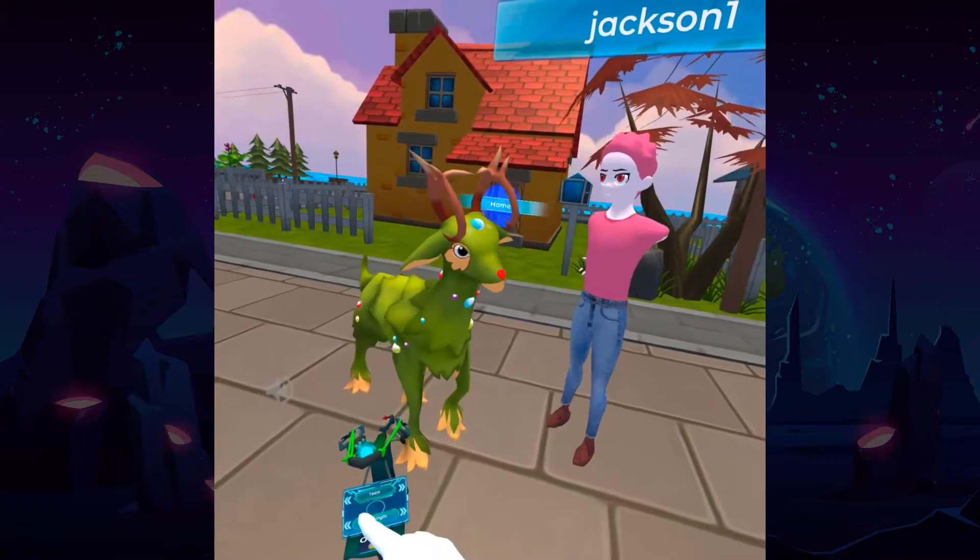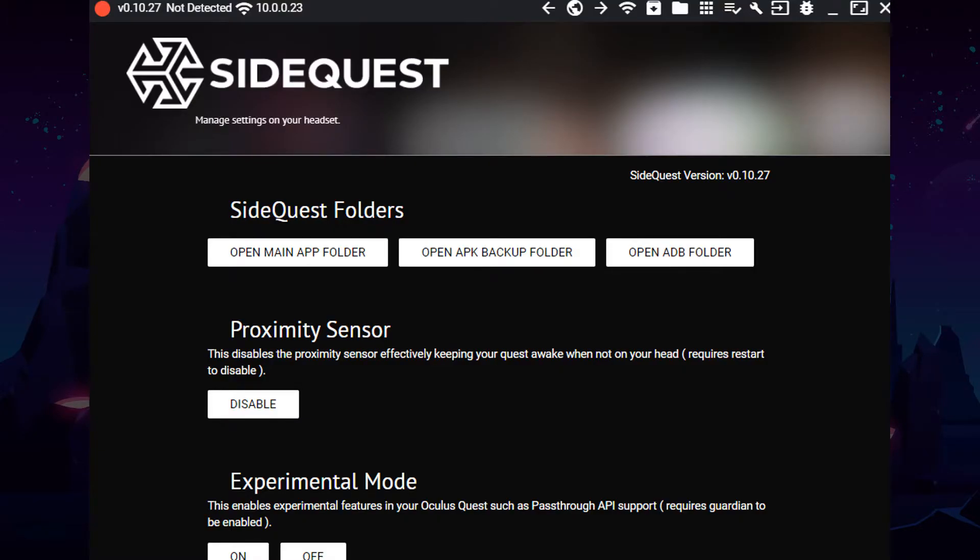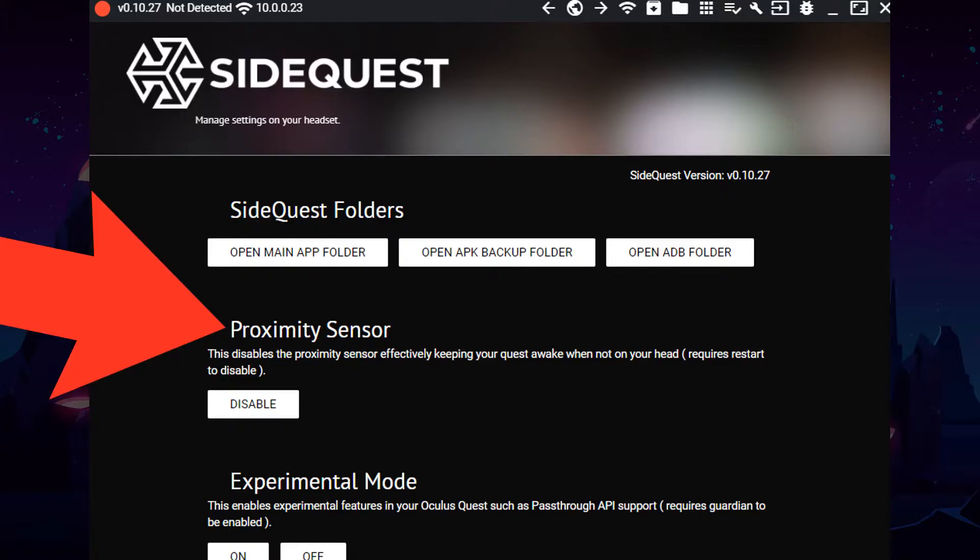On the PC version of SideQuest, you'll also be able to disable your proximity sensor so the screen doesn't go black every time you remove your headset or try and scratch an itch.